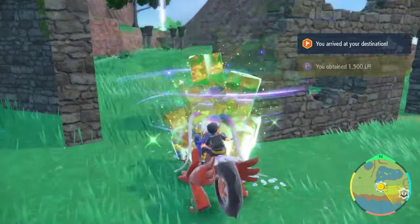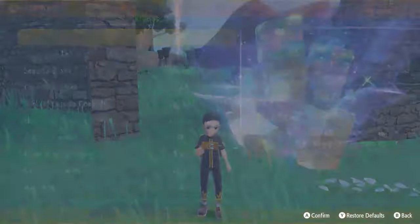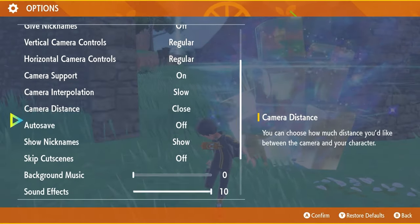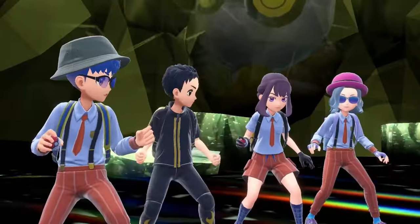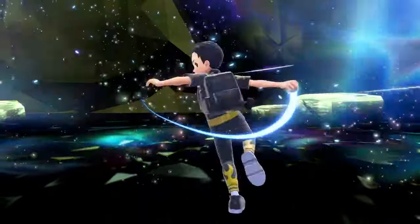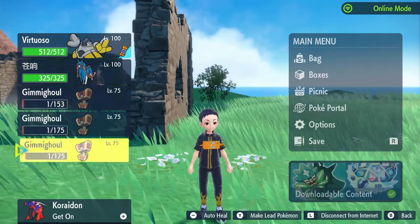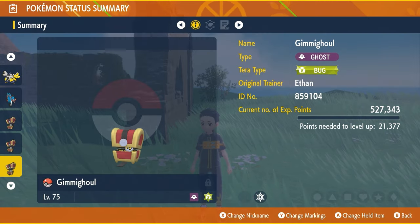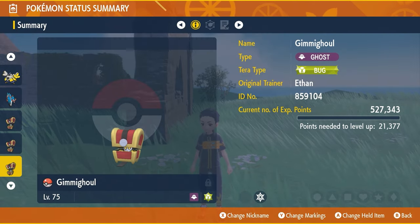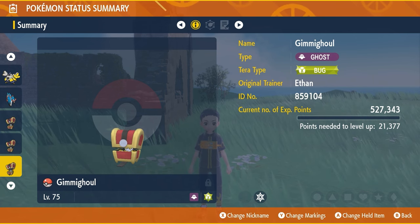Another five-star. If you want to catch your shiny Gimmighoul in a certain Pokéball, I would recommend that you go into options, make sure auto save is off, and then save before you enter. If you do this, you can go ahead with the normal belly drum drain punch routine, and then when you knock it out, you can catch it in a regular Pokéball like we've been doing, and then check if it's shiny. If it is shiny, you can reset your game, go back into the raid battle, and that same Gimmighoul should still be shiny — then you can catch it in whichever Pokéball you want.